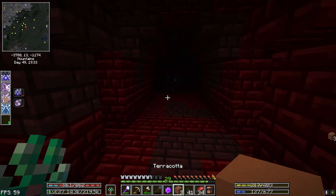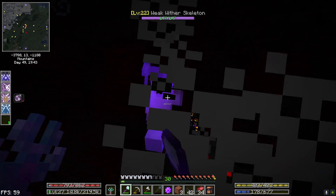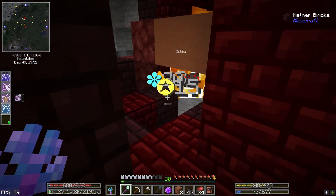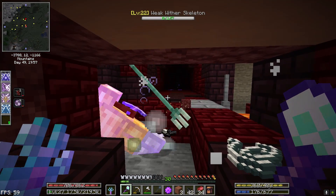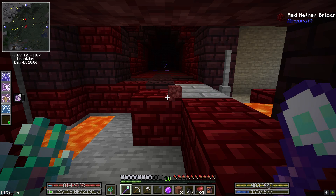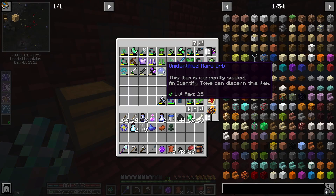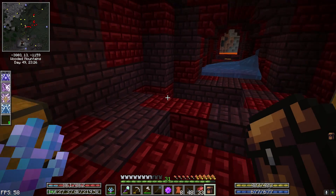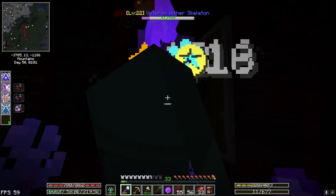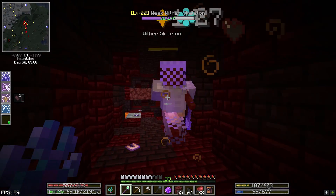We almost have enough Wither Skeleton Fragments to do our other two summons — that might be worth going for. We just need like 11 more Fragments. I have a feeling we are about to enjoy some very nice loot checking after this dungeon, because we've actually gotten quite a bit of good stuff in here. We do have enough Skull Fragments now to spawn our other Wither. So many mobs down there.